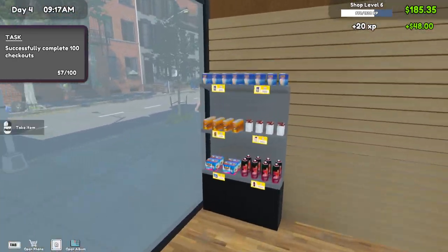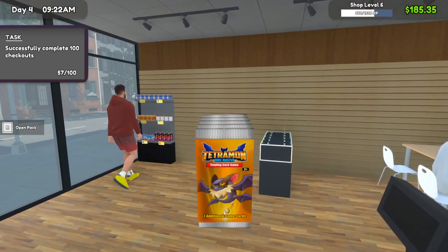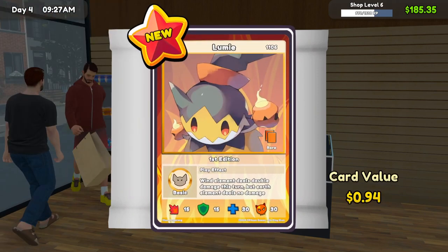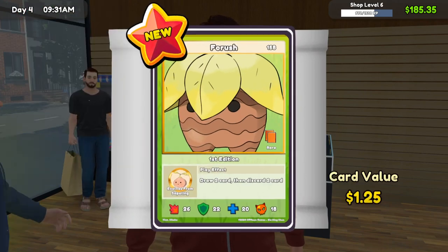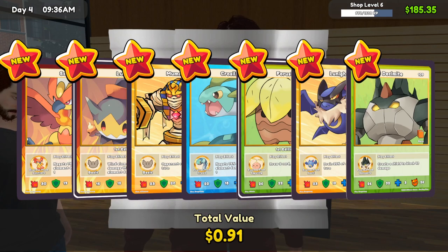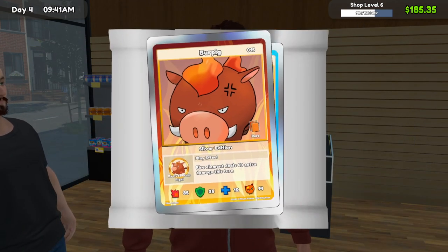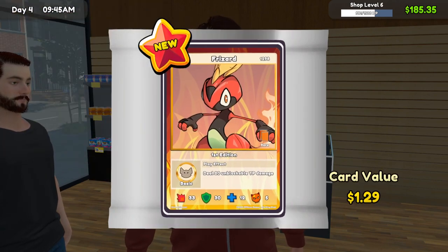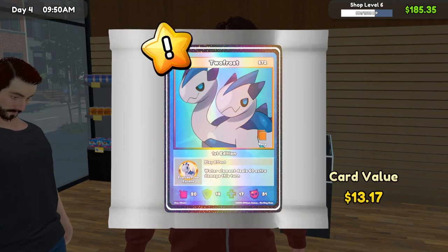Let's open a couple of these; I want to see what we got for cards in here. Hopefully we can pull something good. Okay, that's a cool looking one — this is all like the evolutions it looks like. Not a terrible pack but not bad. They also added all the people who did the illustrations at the bottom — you can see who did the artwork, which is pretty cool. Oh, a 13 card!